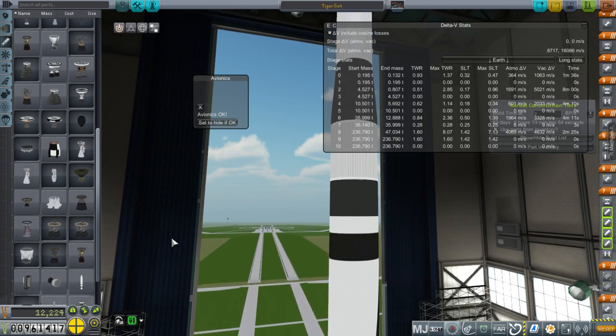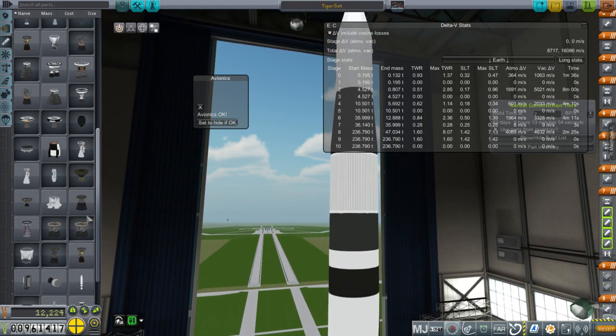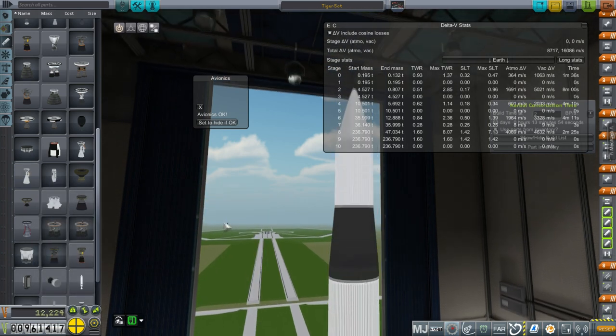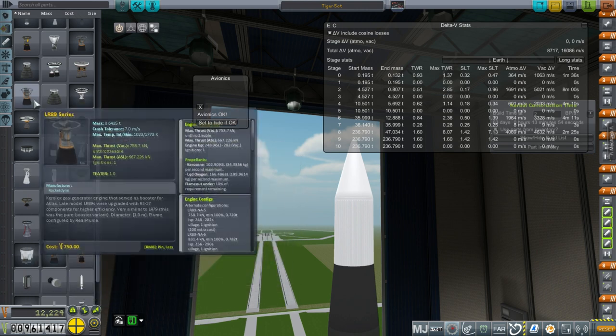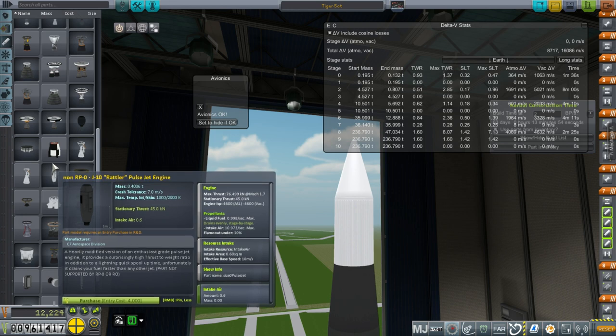So we can't have a staging event and light that engine, and it creates that weird sound that you might have seen in the previous episode. That's been a huge frustration for me because the ISP of this engine — 345 — is the best that we have right now. And we can't take advantage of it.